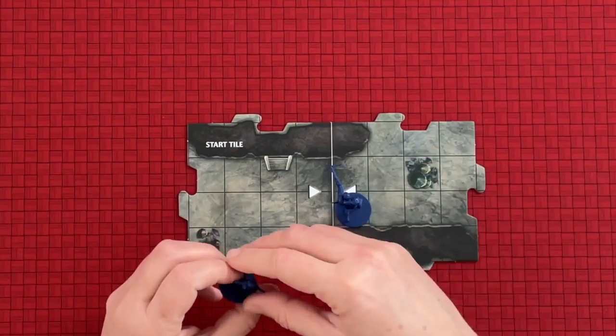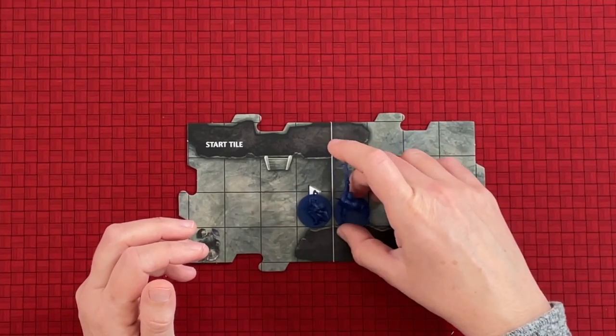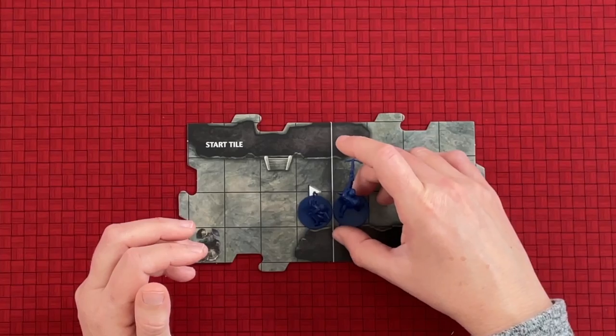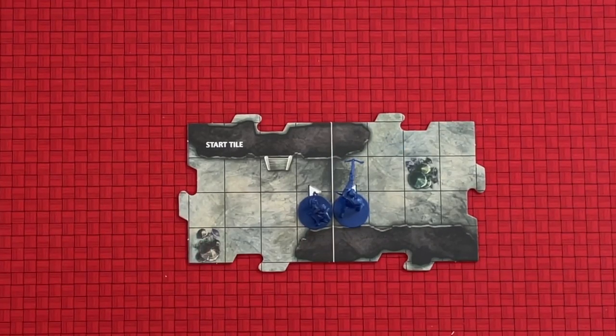At the beginning of the game they both can move and probably will move twice so they'll reach an edge of the tile. I'm just gonna put them right there in the middle together and let's go from there.